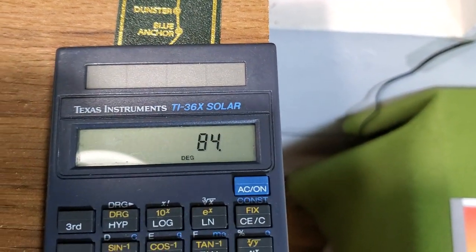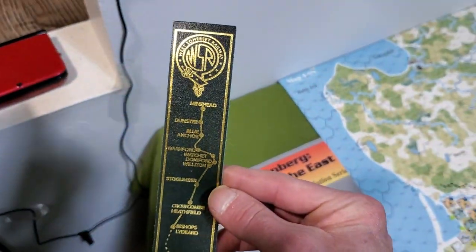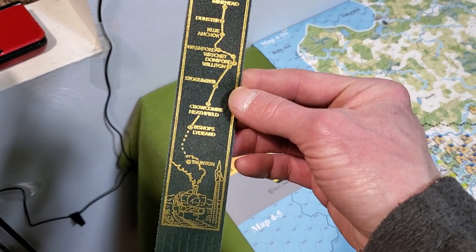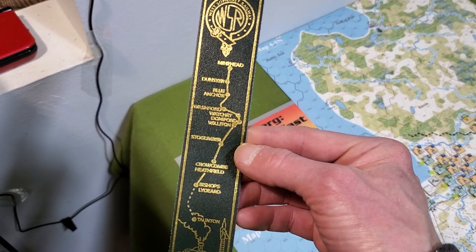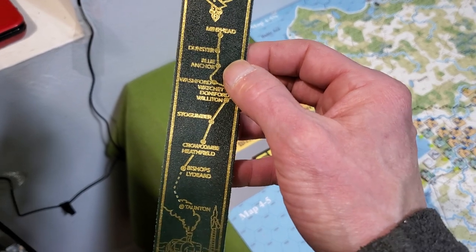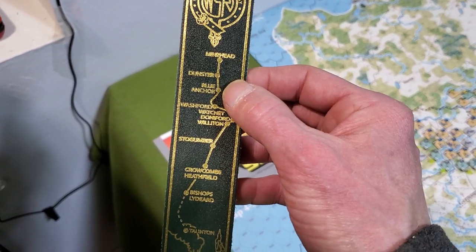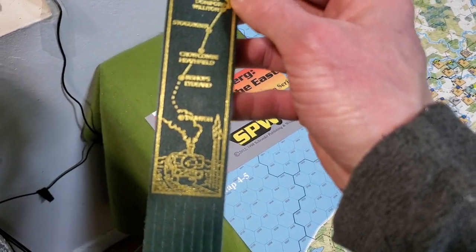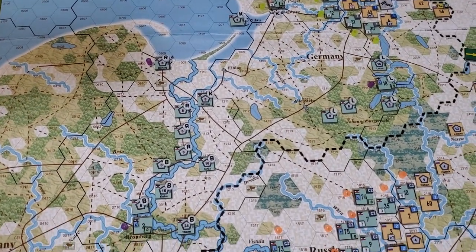84 strength points - I don't even know what that is anymore. Oh, and on a side note - I just clued in this morning - all this time I've been using this bookmark I picked up at the train station. I think it's along the Cornish coast; I stayed in Blue Anchor for a week in a cottage attached to a pub. Anyway, I was like: oh my god, you're using a train bookmark - totally cool. Hope you're having a great Thursday, and I wish you didn't have to go to work. See ya, bye.